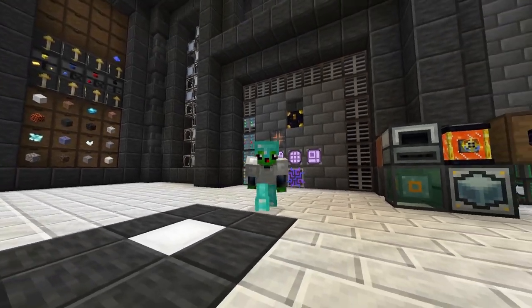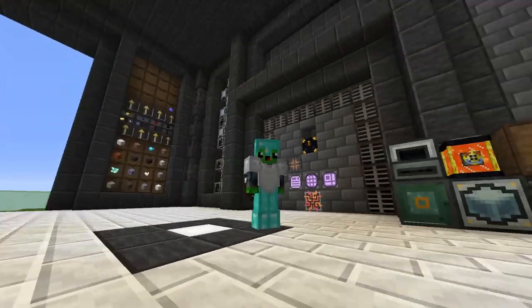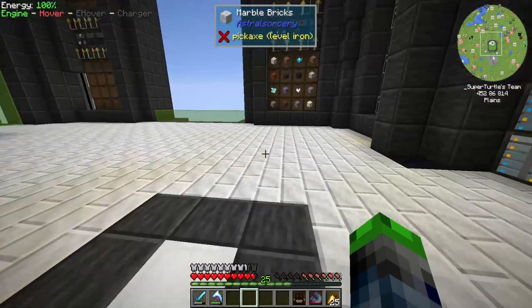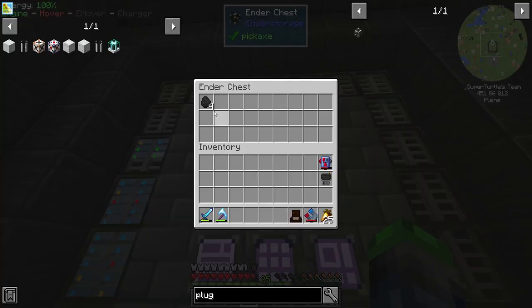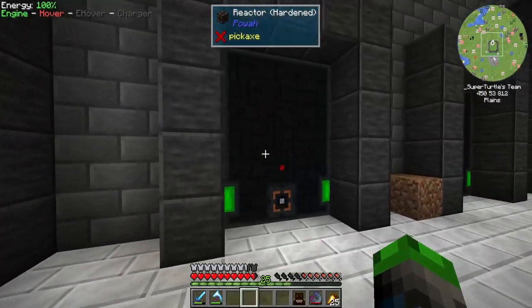Welcome back to another episode of Direwolf 21.16. We've got some exciting stuff to get into today. I went ahead and put a flux point on our builder and as you can see it is much faster than it was before — it's taking the full power from these guys.